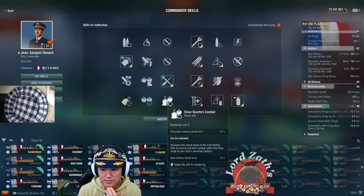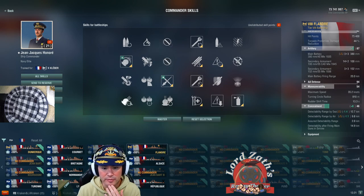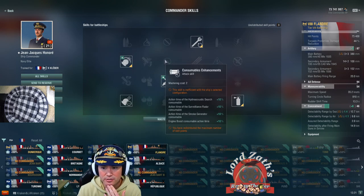You could also do Close Quarters Combat to buff your reload, but that doesn't mesh well unless you're going a full secondary build. So I'll go with this standard setup.